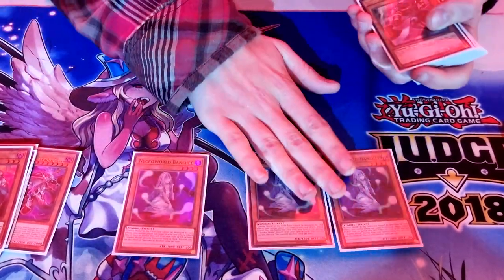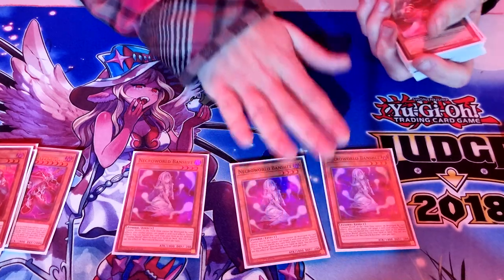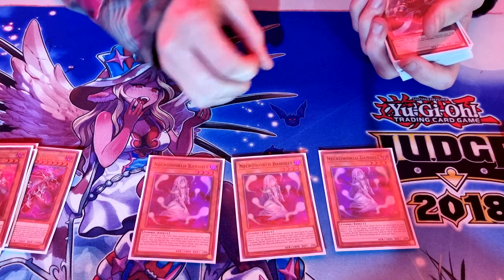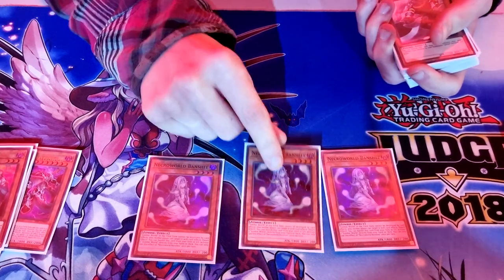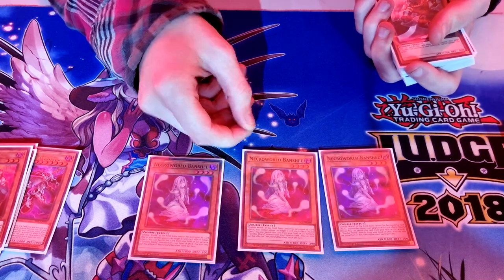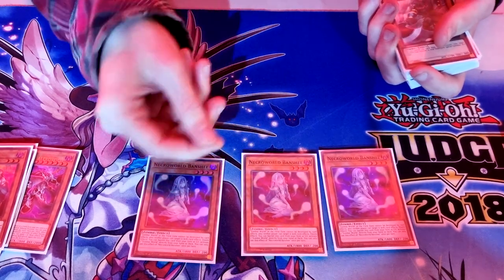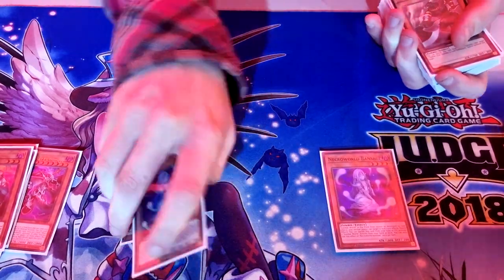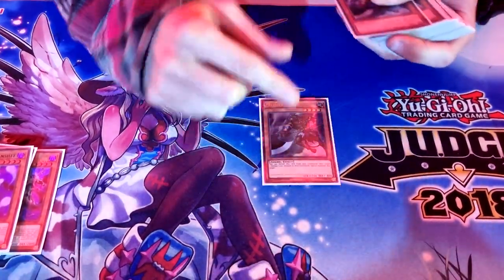I made the choice to play very little spells, so things like Terraforming aren't being played. Banshee is a quick effect — banish it from the field or grave to get Zombie World directly to the field. And even if Zombie World is already on the field, Banshee protects it from destruction and targeting, which is a very nice bonus.